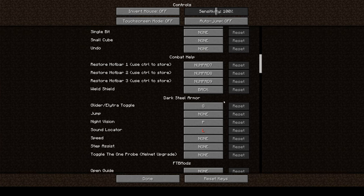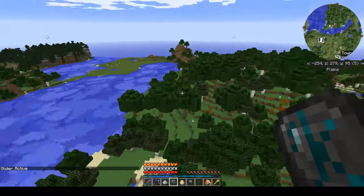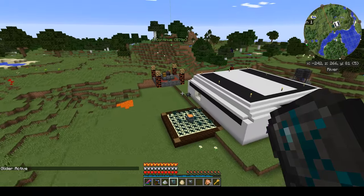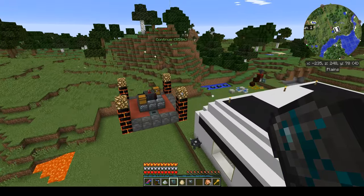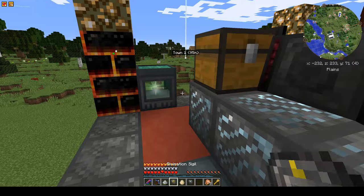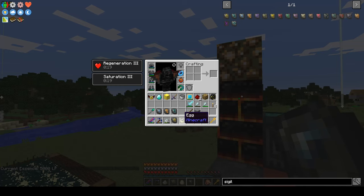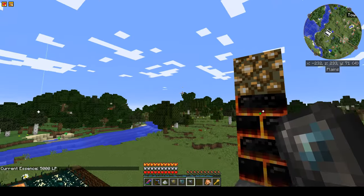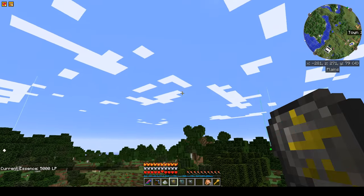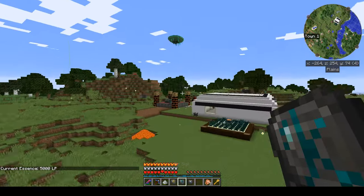My dark steel armor glider key is G. Let's turn on gliding and get in the air — you can see I'm just gliding around. It's an early-game kind of flight. That does take from your LP personal network. Let's check: we have 5,000 exactly. Let's take off — I think that was roughly seven uses — and it didn't take any LP. Oh, I do have a little blood in here — that's what it is.